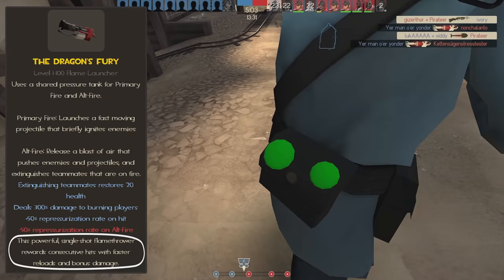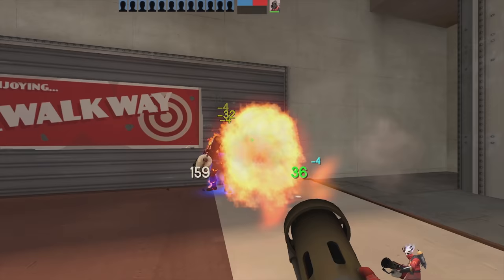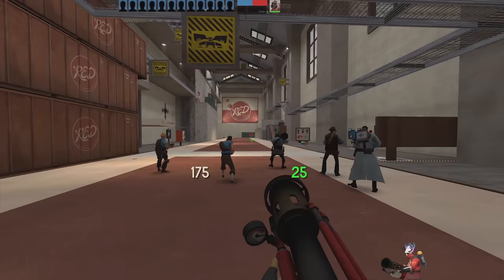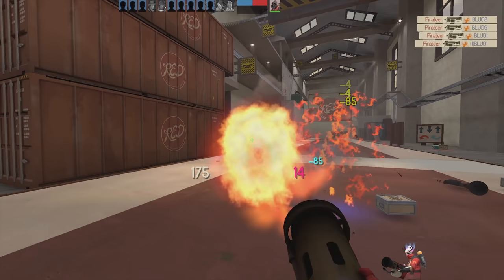As long as your fireball hits a burning enemy, you're going to benefit from a 50% faster firing speed, and you don't have to hit an enemy with the center of the fireball to get this attack speed bonus. You can hit burning enemies with the edge of the fireball and maintain that fast firing speed, but you're only going to do triple damage if you hit enemies with the center of that fireball.